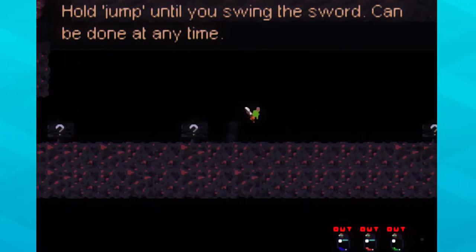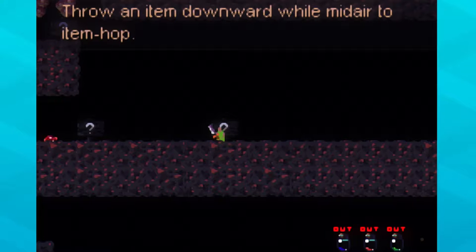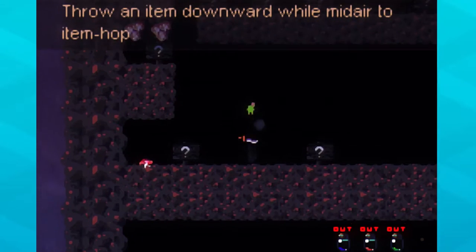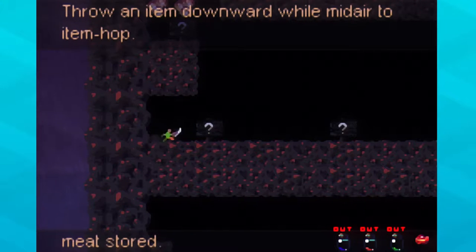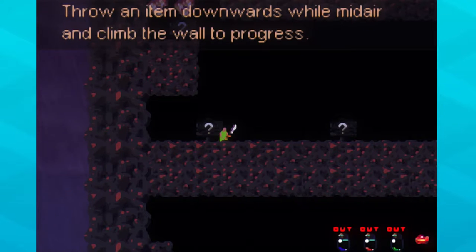I don't think I did this part of the tutorial the first time through. Throw an item downward while in the air to item hop. There we go — there's that sweet sweet item hopping action I've been looking for. Throw an item downward while in there to climb the wall.